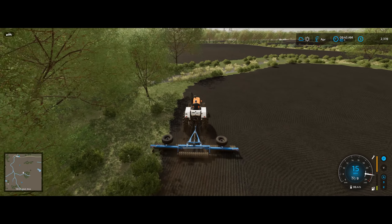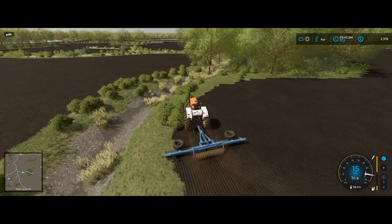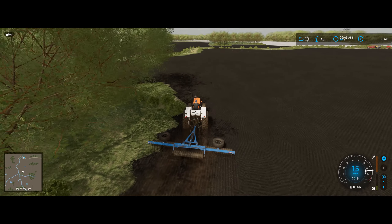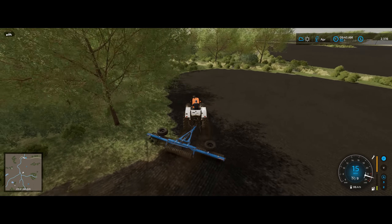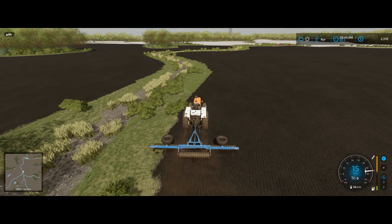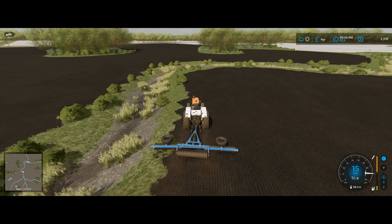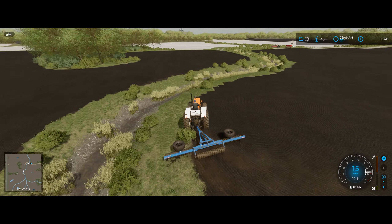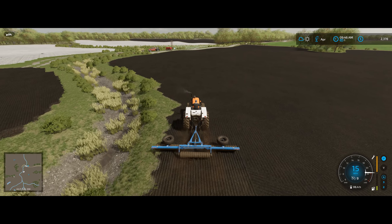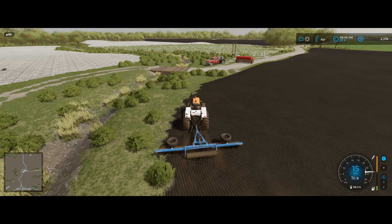Definitely gonna need some fuel in this thing, though. Luckily we still got some on the farm so we don't have to pay a fortune. Keep going around here and do some rolling. It's fun to use these old smaller tractors — it's a challenge, which is cool. Just hard to see where you've rolled on these fields the way it plants; the textures are pretty much the same, at least they look like it to me. So we're just gonna roll this field and then head back to finish up some more planting.